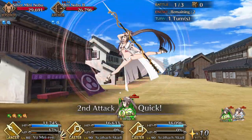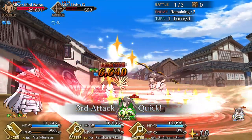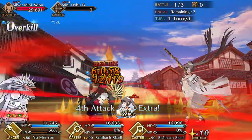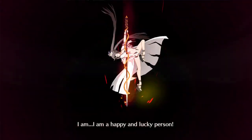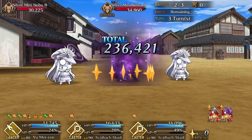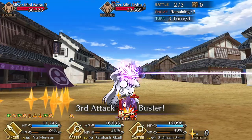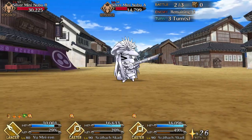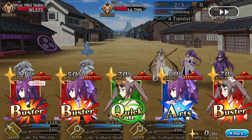Lancer Medusa suffers from debuff reliance, a terrible attack buff, and being a gacha servant. Unless you're already heavily invested into a full-power Medusa, Concert Yu is going to be the more efficient option by far. Of course, Medusa isn't her only competitor — there's also Kagetora, another free lancer that operates under the arts umbrella. The unfortunate reality is that while both have their strengths enhanced by their respective supports, only Kagetora has her weaknesses covered. That's just the power of Gastoria, really. But as far as beat sticks go, you can run either or. Concert Yu has that anti-male damage and a better stat line than Kagetora, so why limit yourself?